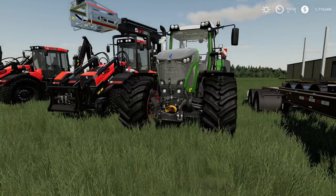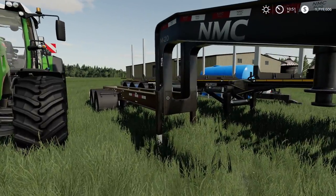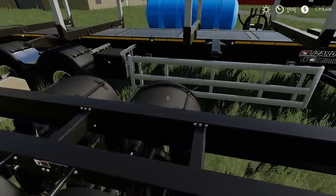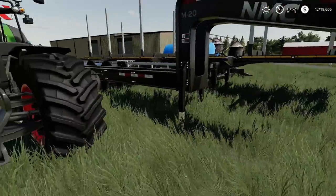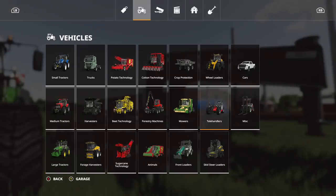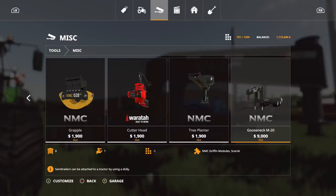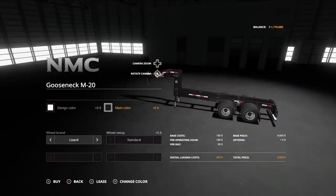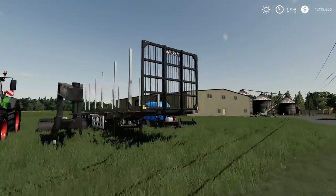The next mod is from NMC — the NMC Gooseneck M20. It's two slots and $9,000. I don't really use much forestry stuff, but this looks pretty cool. Where you can find it: go to miscellaneous. It's $9,000 and can also be hooked up to the Skerrick. Design color and main color are fully customizable, with Lizard and Nokian brand options.